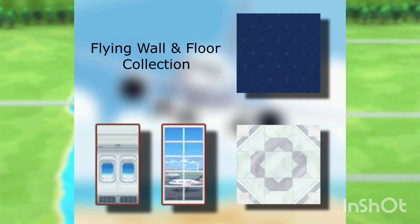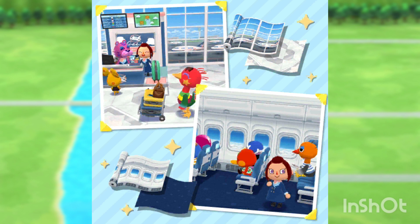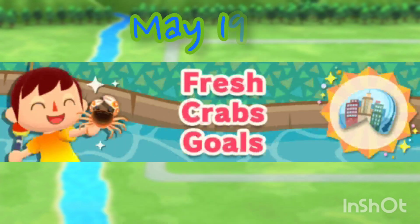I can't wait to buy Ace's cookie — I'm so sad it's the second cookie because we'll have to wait. On May 18th we are getting a new wall and floor collection. Here are all the items we will be getting — I really like this wall and floor collection, it's really nice. Here is a preview; it looks super cute in the cabin.